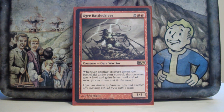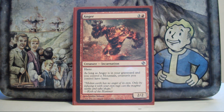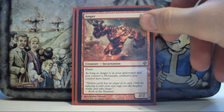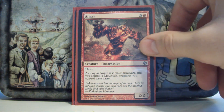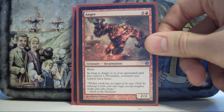Ogre Battledriver — I tried cutting him and then put him back in. Giving Prosh haste, giving all those tokens haste, and swinging for that 19 damage is just too good an effect. Anger — I sometimes don't like this in EDH decks because most decks don't have a reliable way to kill their own stuff, but when your general is a sacrifice outlet you don't have that excuse. It's done a lot of work in this deck.